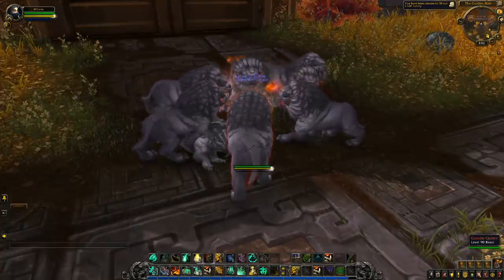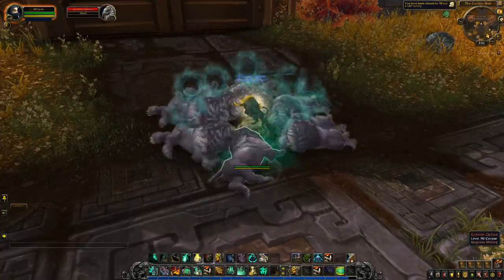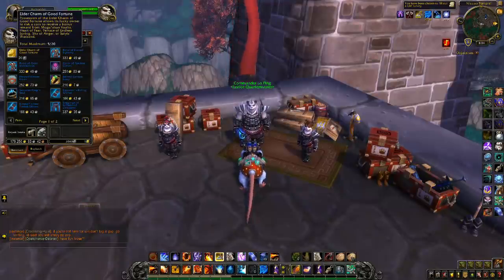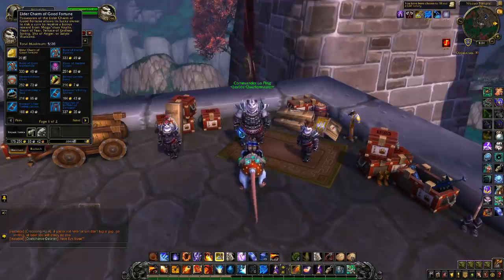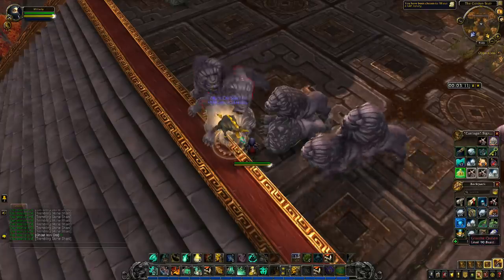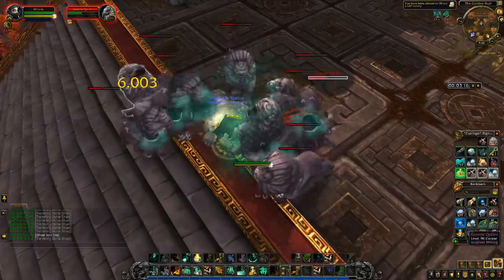To mine the lions efficiently, I recommend the add-on Faster Loot, which removes the annoying pop-up loot box and greatly speeds up your mining. Finally, the Lesser Charms of Good Fortune that the lions drop can be turned in to the quartermaster at N'Zhou Temple in Townlong Steps in exchange for Elder Charms. The Elder Charms give you an extra item from early-tier Mists of Pandaria raids, worth anywhere between 10 to 50 gold — if you've seen my video on farming old LFR raids you'll know how fast that adds up.